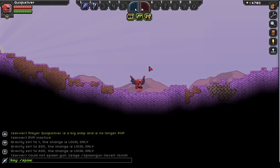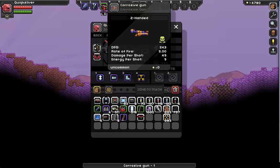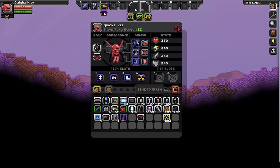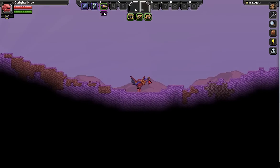So if you want something like the corrosive gun, you'd have to use spawn item — spawn item, corrosive gun. That's because it's a preset gun with no level. No matter how many times you find this gun, the stats will always be exactly the same. So for very specific guns that don't fall into the normal procedurally generated category, you have to use spawn item.